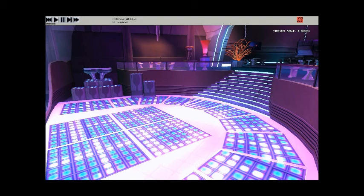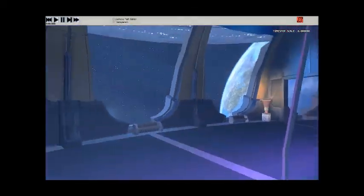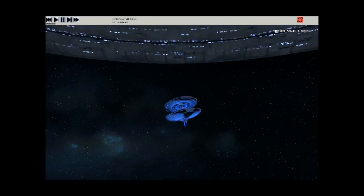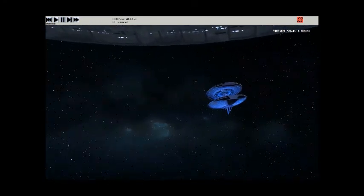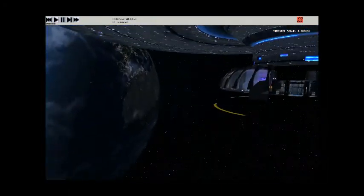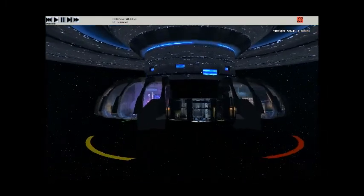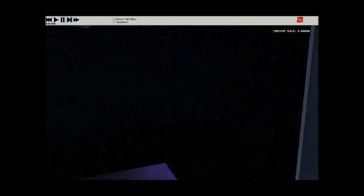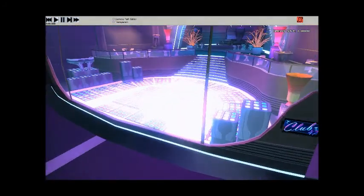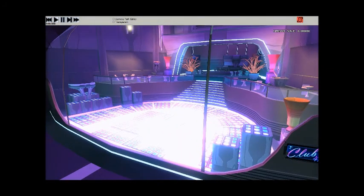Our plan today is just going to be a quick camera slide around Club 47, out the door, out into space, and then out this way, where I would probably — if I was making an actual movie — put in a transition to a space map where I actually saw my ship out there somewhere. It would look really cool in the final picture. Let's show you how to do this.